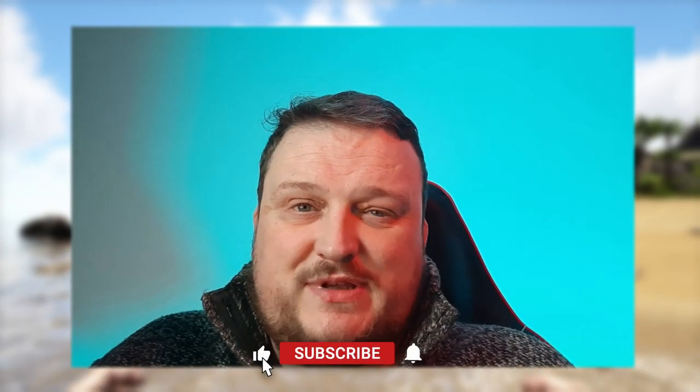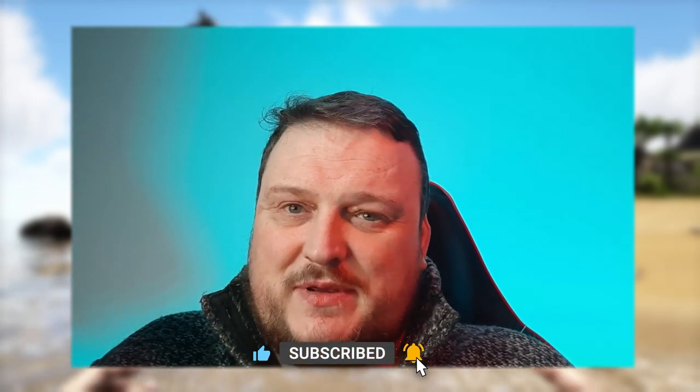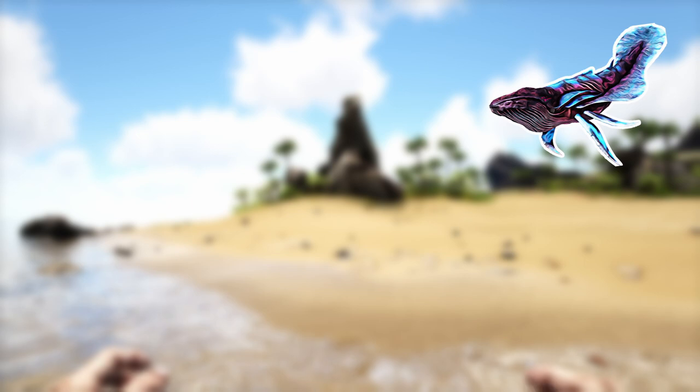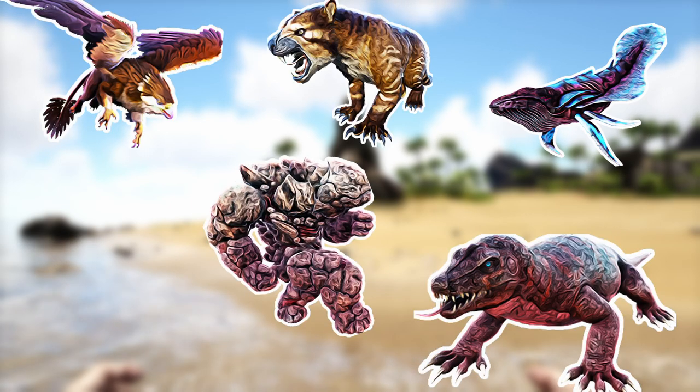On a personal note, I think it's absolutely ridiculous that the Giga is lumped in with this lot — what do you think? Extraordinary kibble — I think the devs have got this and Exceptional mixed up. Why does the Thylacoleo take the hardest kibble when the Giga does not? It's ridiculous. Extraordinary kibble is used to tame the Space Whale, the Griffon, the Megalania, the Rock Elemental, the Thylacoleo, and the Yutyrannus.